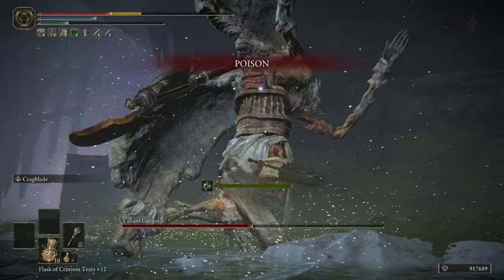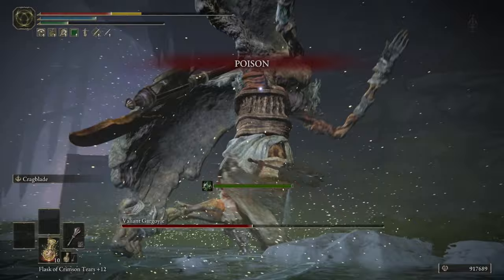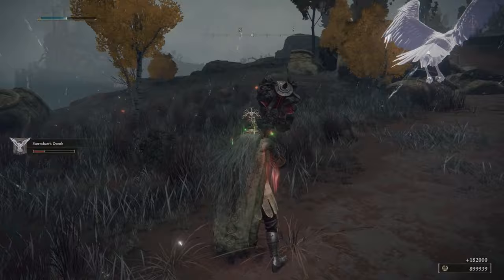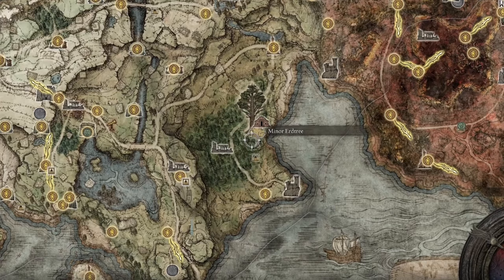Stamina is something you're going to be lacking occasionally during long boss fights, so a stamina tear is a great option. The Stonebarb Cracked Tear can be found in the east part of Caelid after you kill the Putrid Avatar by the Erdtree. The Spiked Cracked Tear is incredibly easy to find — it's on a little altar next to the Erdtree in the Mistwood — as is the Greenspill Crystal Tear.